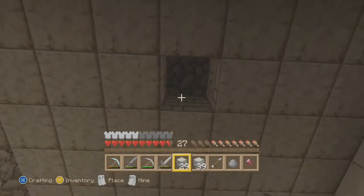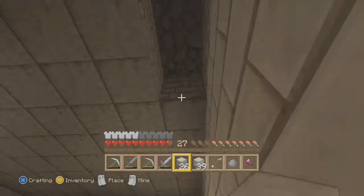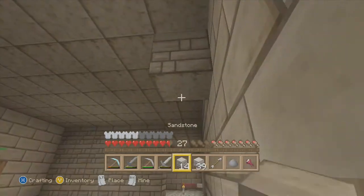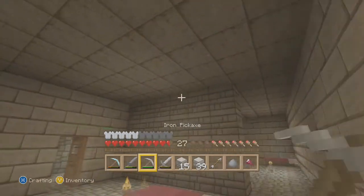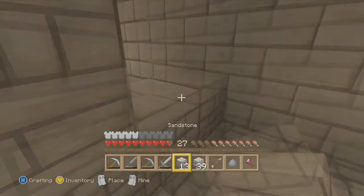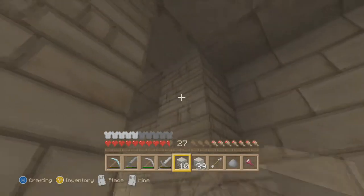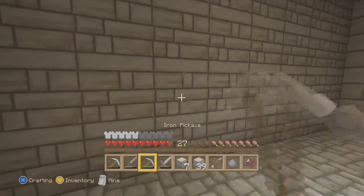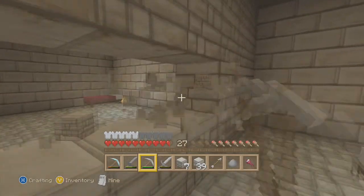Tools: we've got shears, stone pickaxe, flint and steel, wooden pickaxe, two stone axes. Rare stuff: we have all of our jewels, our books, our TNT, all the stuff we collected in the nether. Is TNT really that rare? I haven't got a chest set for everything yet - just be aware of that, I've been working on this.